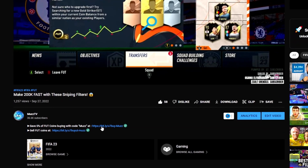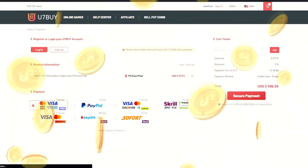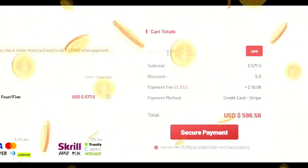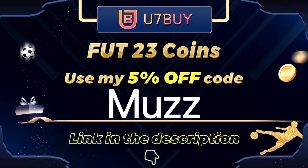For cheap and reliable FIFA 23 coins, head over to u7buy.com. They deliver fast and reliable FIFA 23 coins. Make sure to use code MUZ for 5% off at checkout — links in the description.